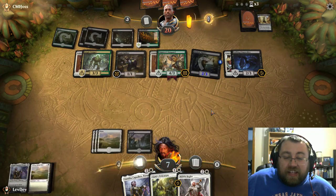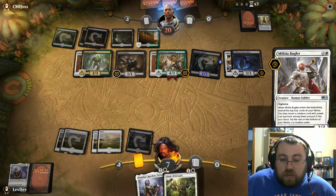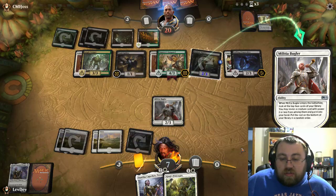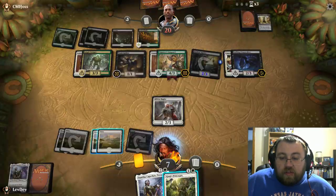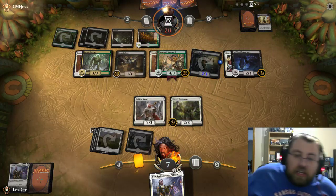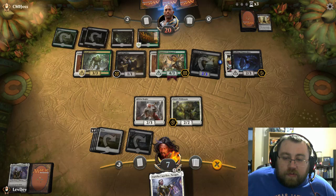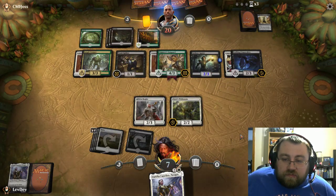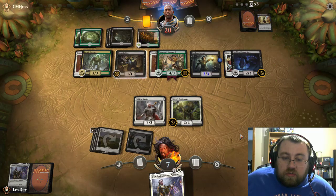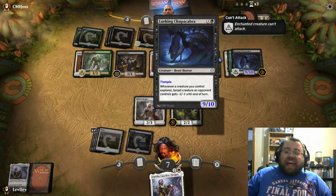We actually have some plays here — definitely gonna play this. We can dig for some more stuff, specifically enchantments. Best case scenario it's used as a semi-blocker against the 2/3. Chances are now he's going to probably explore with the Tomb Raider — gets to flip a card and such. It does work as a semi-blocker, but it doesn't. Okay — I forgot about that ability.